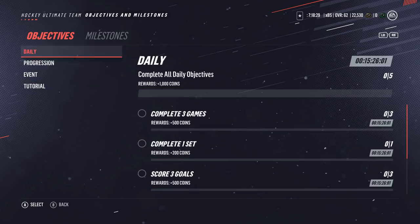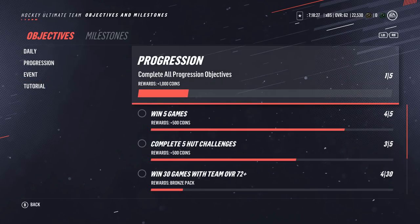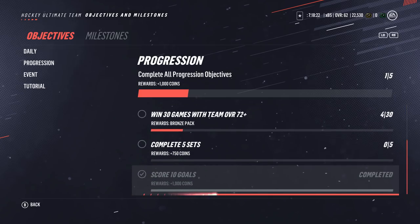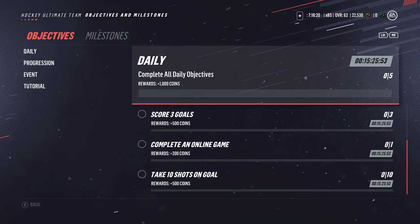If you have a lone legend choice pack, you should definitely open it and choose the best player there. Save them like the other loan players — these guys are likely going to be your best players for quite some time. You don't want to use them on some really easy games. Then we get into the objectives and milestones: you're going to want to do these as much as possible for the free coins.